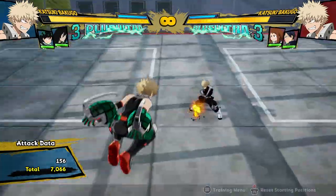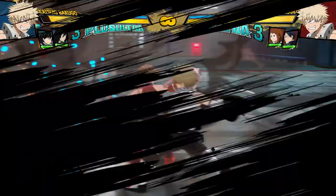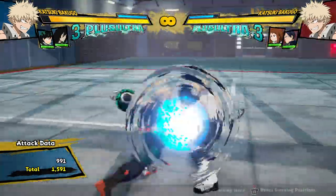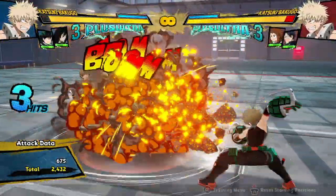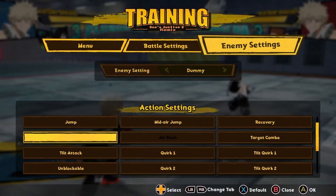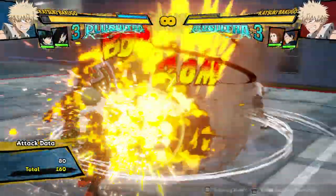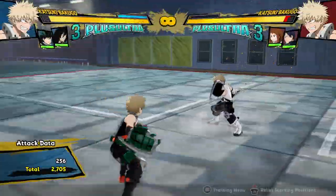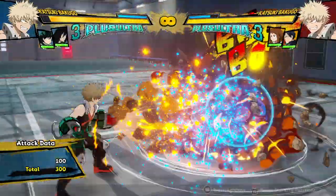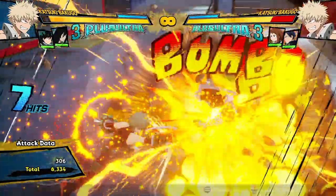Either they block this or they get hit by it — and both options are not great for them. If they decide to block it, you can go for a red attack as your mix-up, or just go in for more pressure with regular attacks. Look at the pressure Bakugo can do — you can do a bunch of these normals, then go into Quirk 2. And if they think you're going to go into Quirk 2, you can do a few of these instead. Then go in for the red attack — they get mixed up by the red attack and now you're going in for a full combo. He's so much pressure and mix-up up close — he's a crazy character.